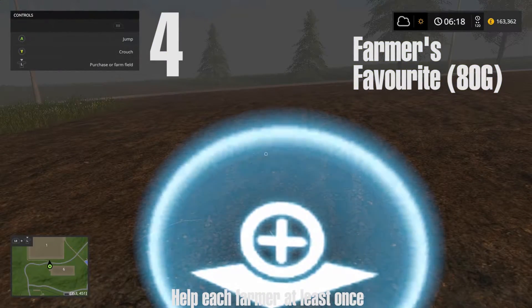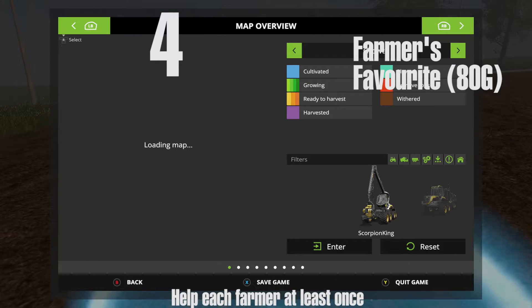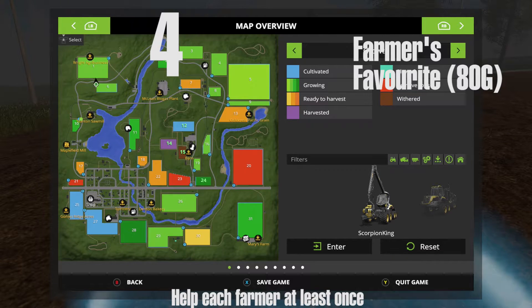Here's field number 30, which is Mary Evans. Then if you go on to Richard Wright, that's field number four. Farmer number four is at field number six on the map — find field number six at the top left area of the map by the sawmill.